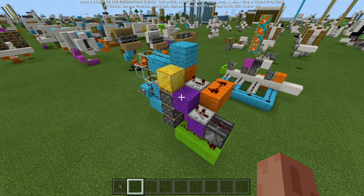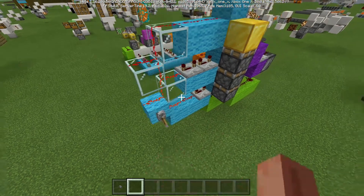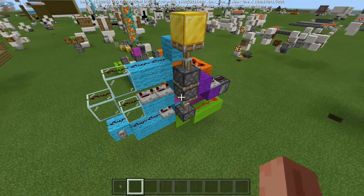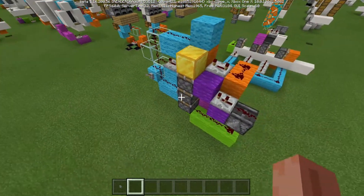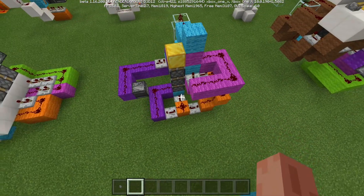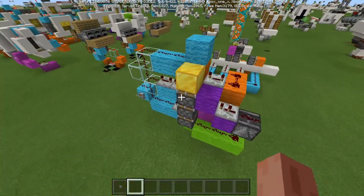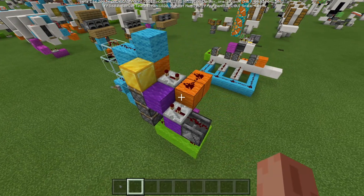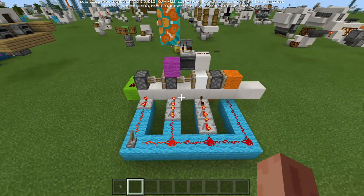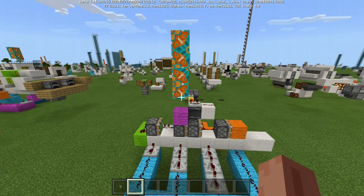Would you look at that — I managed to find the compact version of the triple piston extender right here, right next to it. So I did manage to compact it. Triple piston extension, and of course the retraction. I could have sworn I had compacted this build down, because I remember it started out being this bulky. But it turned from that into this — so definitely a lot more compact. And you can see here I made an attempt at a quadruple piston extender. I don't know why there's a block above that one — I never figured it out.